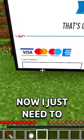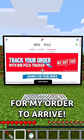Place order and pay. Now I just need to put in my card number. Hey, you, Cal, stop looking. All right, place order and pay. Now I just need to wait for my order to arrive.